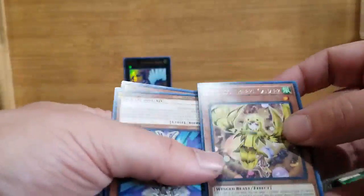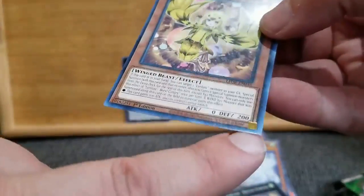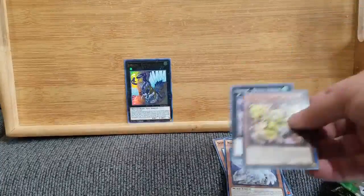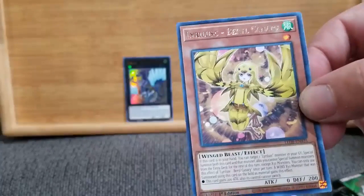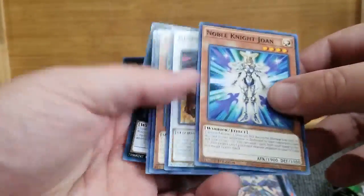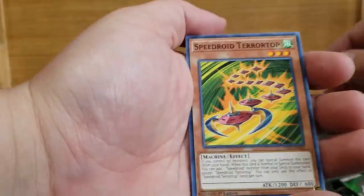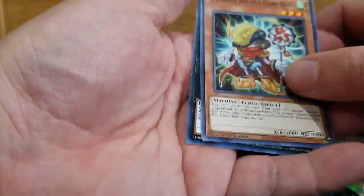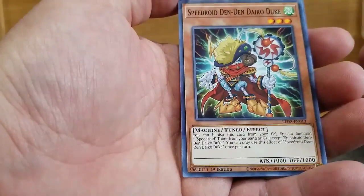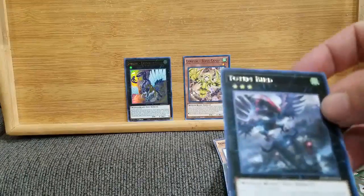This one has some gold lettering, so I'm wondering if that's maybe their rare. I'd be willing to bet that's a rare. We've got Barrel Canary, Noble Knight Joan, High Speed Droid Chanbara, Speed Droid Terror Top. I would love to learn how to play this game, or at least watch people play it who know how to. Speed Droid Denden Daiko Duke, and another gold embossed one of Totem Bird.